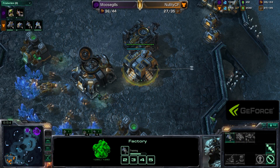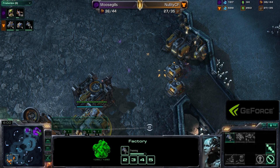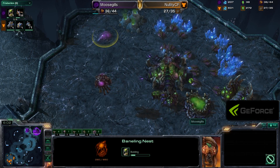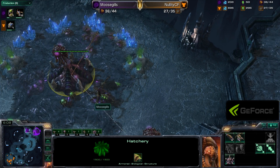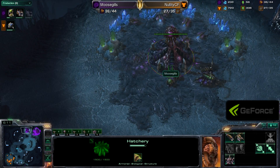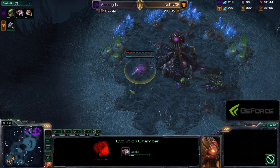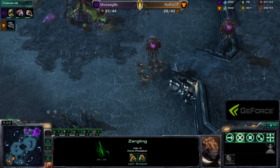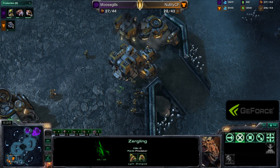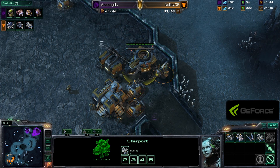There's the Hellion popping out right now, so Nellity can begin going for an early Hellion Marine push. Moosegills is actually getting a Baneling Nest — he could try to go for an early bust. We see no lair up anywhere. He's even getting a faster Evo Chamber, which used to just be a tactic to get ultra-fast upgrades, but more and more Zergs just get a fast Evo Chamber so they have the option of getting a very fast Sporecrawler to deal with air and get detection.